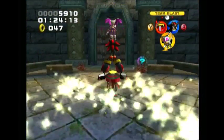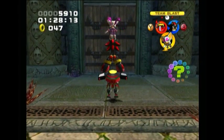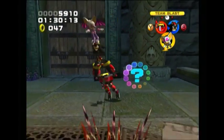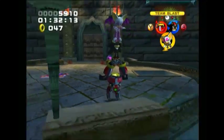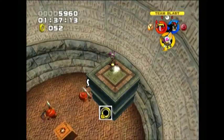We hit the first checkpoint here and get a level up for Rouge, because normally you want to level up your flying character first. Then we have to go down here because our way is blocked up there.